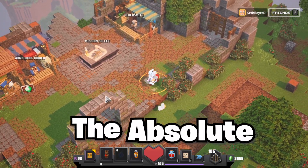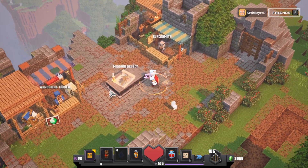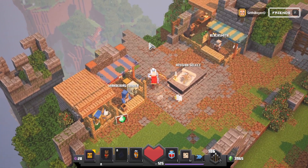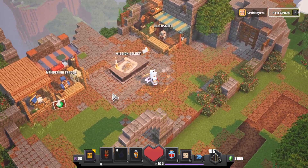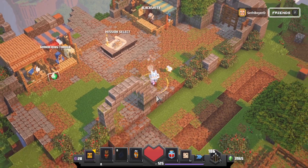I have what I think is the absolute best weapon for damage in Minecraft Dungeons. Not only is it the best weapon, I think it has the best enchant rolls possible on it. So as you can see in my hand here, I've got a double axe.